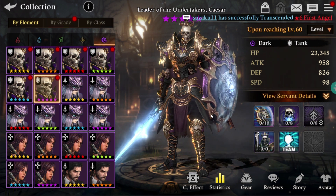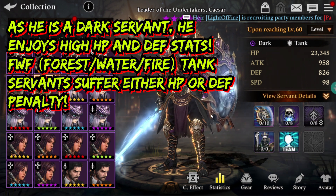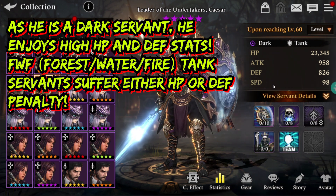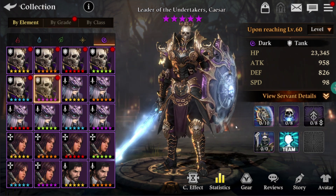So his HP stat and defense stats are pretty amazing guys, just like any other dark 5-star net tank last servant — it's pretty much a copy paste. Even the attack stat and speed stat, oh my god, it's just a copy paste guys, so lazy.